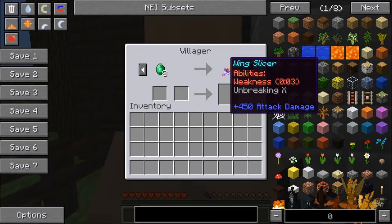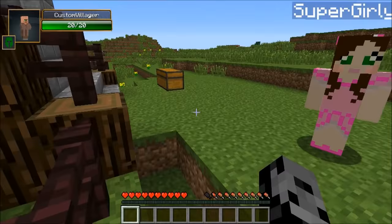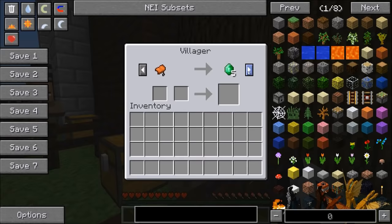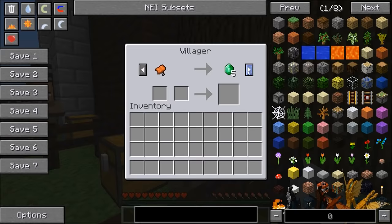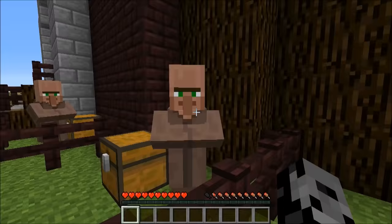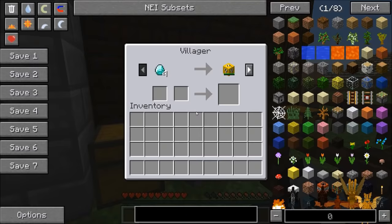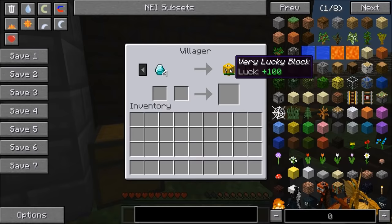We can also trade eight emeralds for the Wing Slicer, since we really need a weapon with at least 400 attack damage. Over at the epic trades NPC, a sponge or end portal frame gets you an emerald. Also for two ender chests you can get the Wing Slicer too — that's a great backup option.